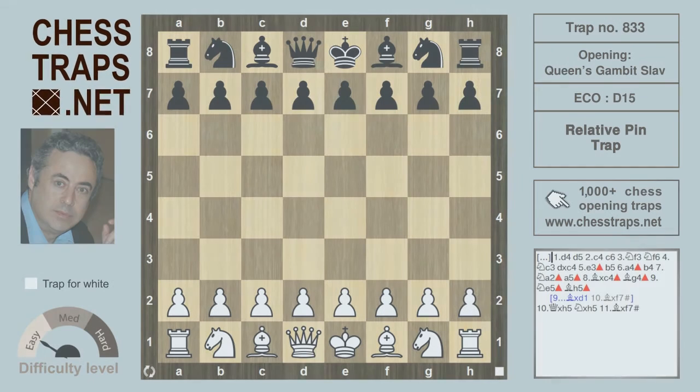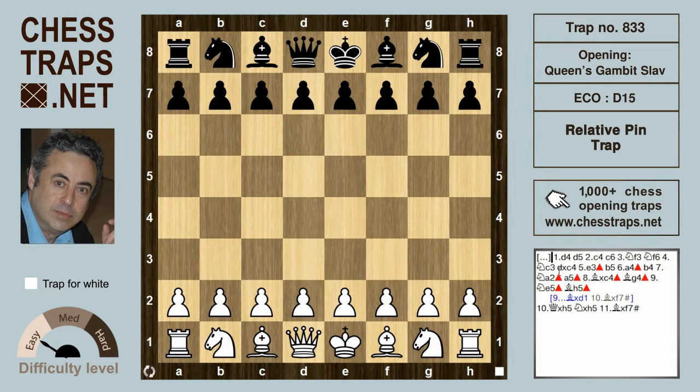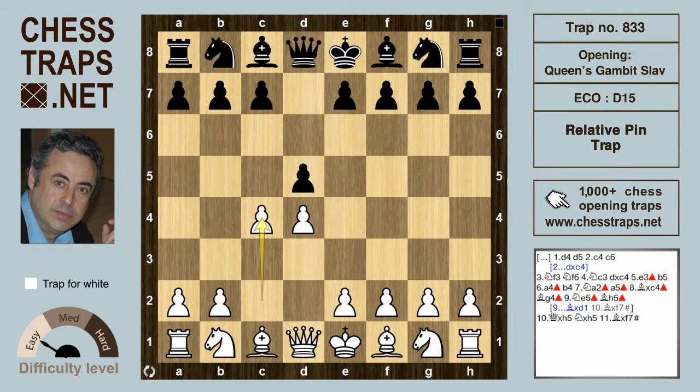This is the relative pin trap in the Slav Defense, a beginner level trap. After d4, d5, c4 — the Queen's Gambit — instead of accepting the gambit with dxc4 or declining with the orthodox defense with e6, black can try the Slav.